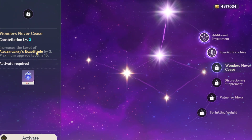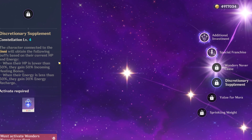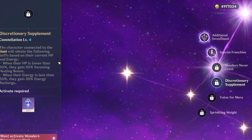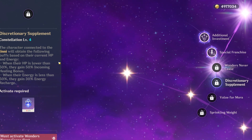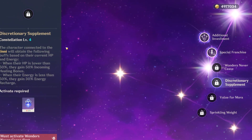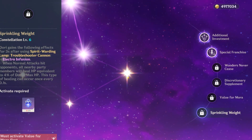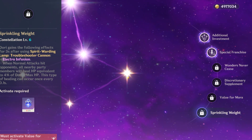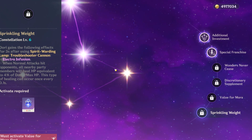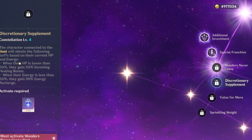Dory's C3 is a burst level-up. C4 is a threshold constellation: when HP is below 50%, nearby characters gain 50% incoming healing bonus, and when energy is below 50%, they gain 30% energy recharge. This makes C4 a great stopping point for Dory as it solves energy problems and boosts healing. C5 is a skill level-up. C6 gives electro infusion during her skill, and normal attacks heal the party.